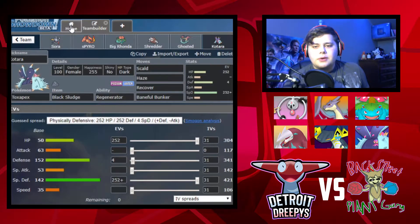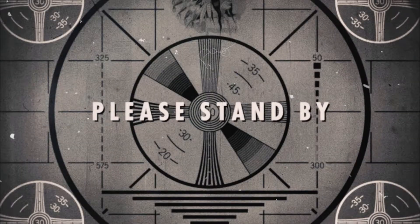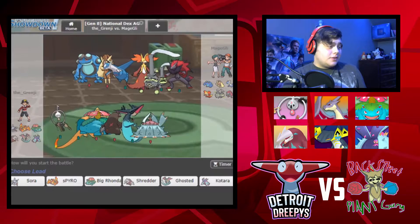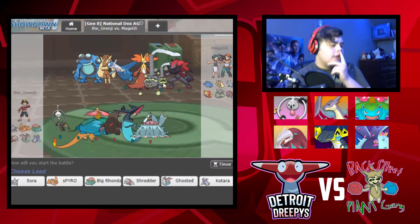I'm going to go find a user and cut back to when we're in the match. And we're back. He brought Seismitoad, Lopunny, Latios, Delphox, Galarian Weezing, and Zoroark. He's going to send out Galarian Weezing because he thinks I'm going to send out Prankster and Zoroark.